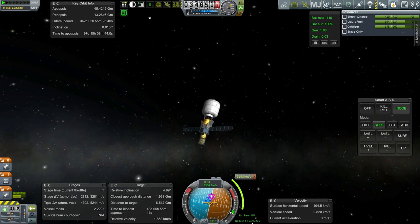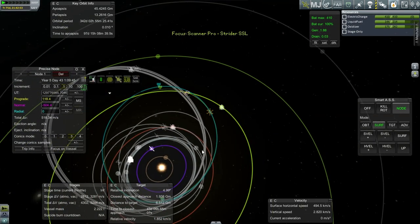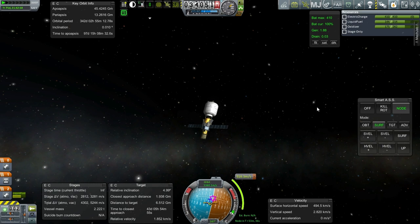We are past the maneuver node — 53 minutes past — but it is a mid-course adjustment, so we're so far into our orbit it's probably not going to make too big a difference. I'm going to tell SmartASS to point at that node, and we have plenty of delta-V to correct if necessary. Let us begin burning.